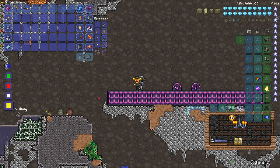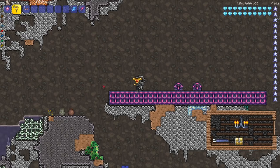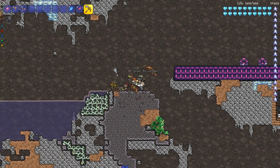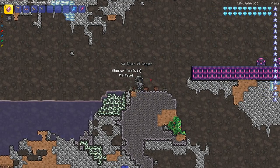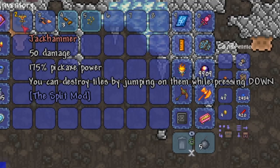You may be wondering: the Enigma mod also adds in drills that are sort of mount-like. However, ever since tModLoader updated, there's been a problem with those drills. I was told directly by the developer of the Enigma mod that the drills don't work currently, so that's why I don't have them. Let's test out the jackhammer.